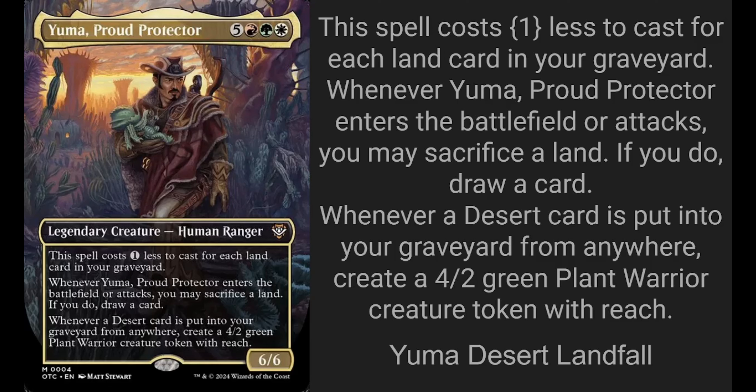Yuma is an 8-mana Naya 6/6 human ranger. He costs 1 less to cast for each land in our graveyard, so he's really never going to cost 8. Whenever he enters the battlefield or attacks, you can sacrifice a land — if you do, draw a card. And whenever a desert card is put into your graveyard from anywhere, make a 4/2 green plant warrior creature token with reach.